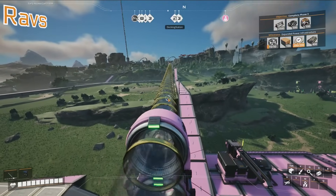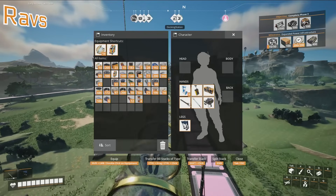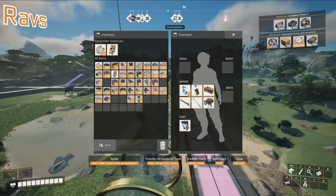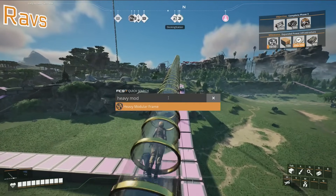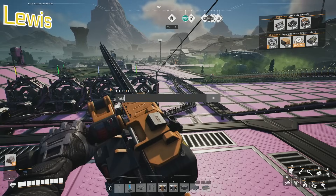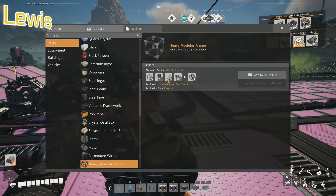A heavy modular frame is... screws, encased steel beam. Screws, encased steel beam, modular frames. Regular modular frames. I think so. Yeah, that's probably right. That sounds right. Oh, you can type in heavy modular frame. So it's... Oh my God. Modular frame, steel pipe, encased industrial, and screws.